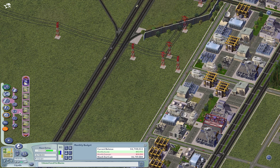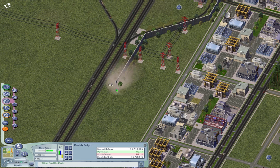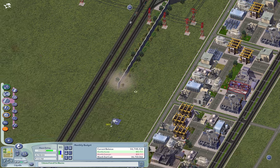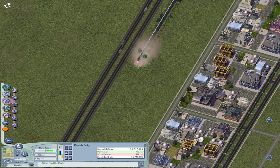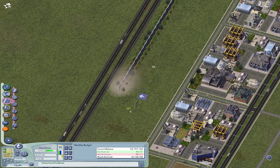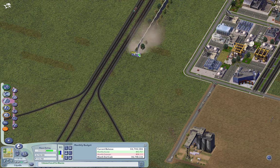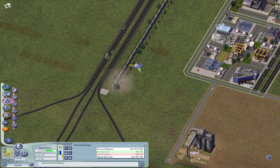I could obviously use the multi-tile fences here, but this way if I need to demolish one to make a hole for a flyover, I don't end up demolishing two or four fence tiles and having to replace them. It's just my preference — I prefer the single tile placements. Somewhere along here, things will have to change when I change this road.